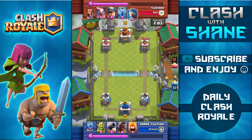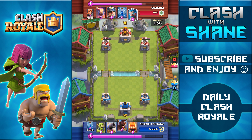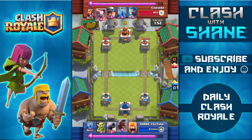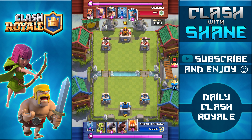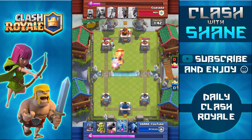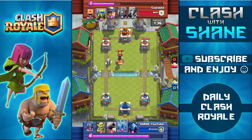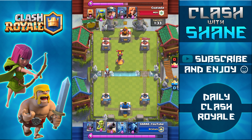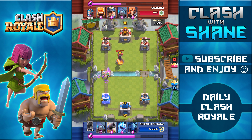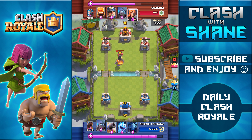I might switch out the goblins for some guards to help with that. I sit back and build up elixir, preferring to defend first and then counter attack. My opponent doesn't play anything, so I try a hog rider fire spirit push on the left side — he drops the inferno tower in time and zaps away my fire spirits. But we actually won that elixir trade. Then I use goblins to counter the ice wizard with a zap spell on the spear goblins, only taking one ice wizard hit.